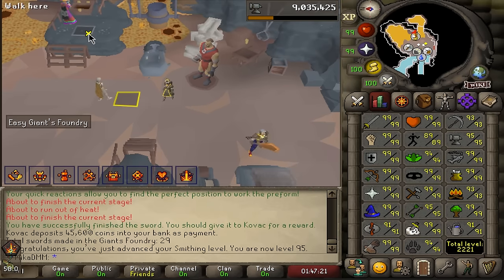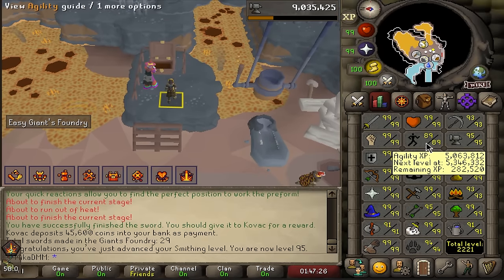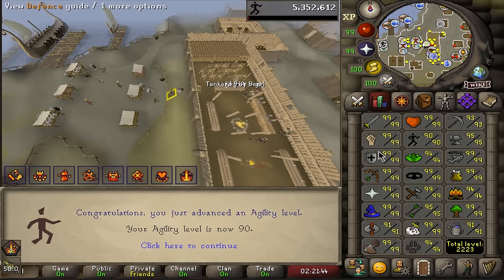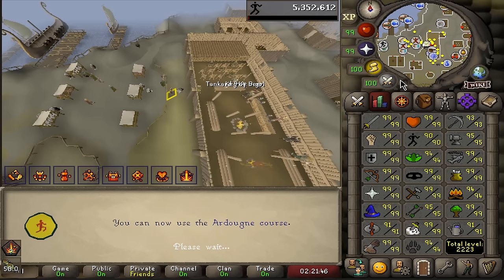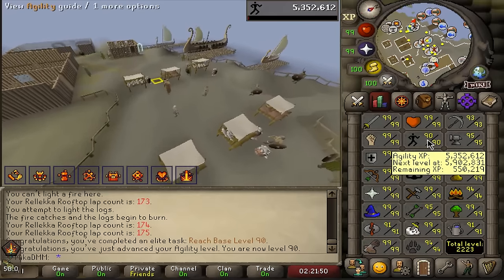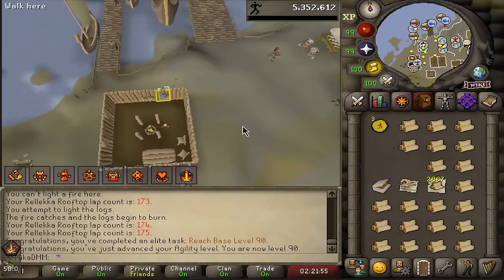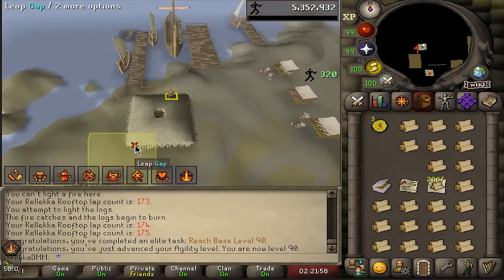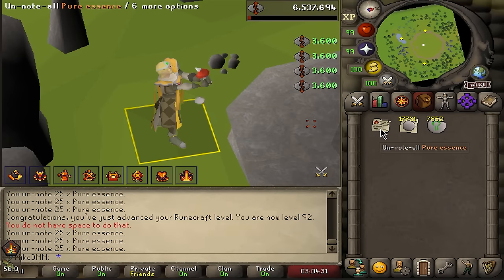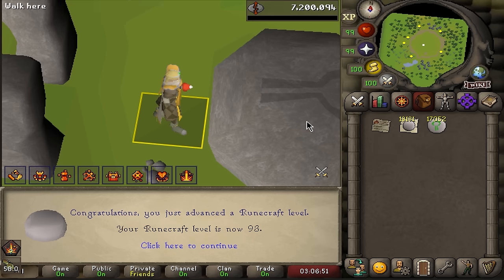We're going to move on to something else — I'm still going to commit to skilling. How about we get base 90s? I'll finish this 280k agility XP — base level 90s completed, 90 agility also completed. I can't really do Ardy rooftops unfortunately, but I'm going to do a few more laps right now, wait for my bird nests to grow, and do a little bit of fire making at the same time. Here is 92 runecrafting — a little bit of runecrafting while waiting for birdhouses to grow. I was unlucky on a willow seed yet again. Here is 93 runecrafting.